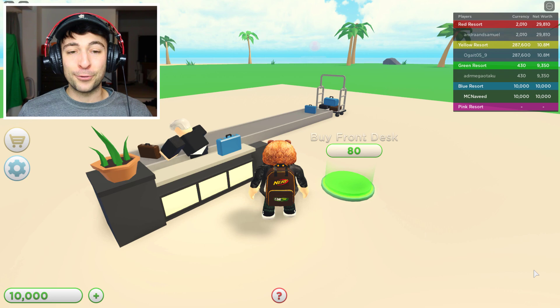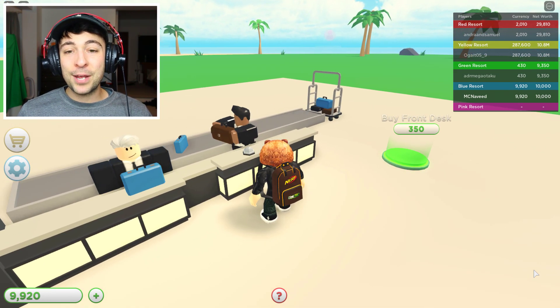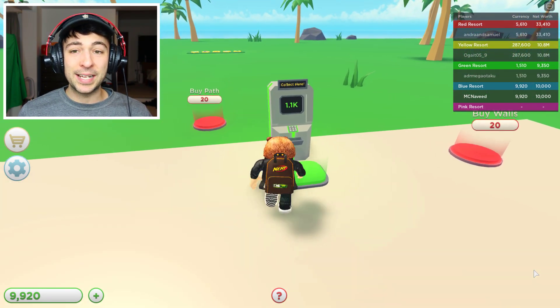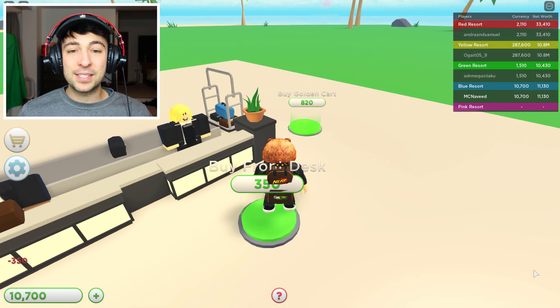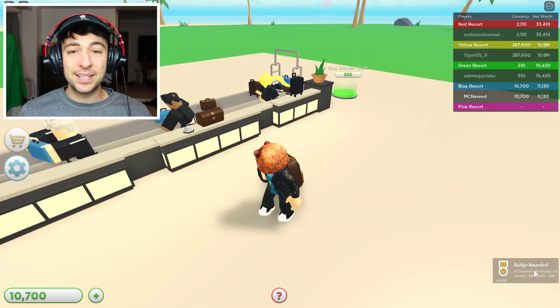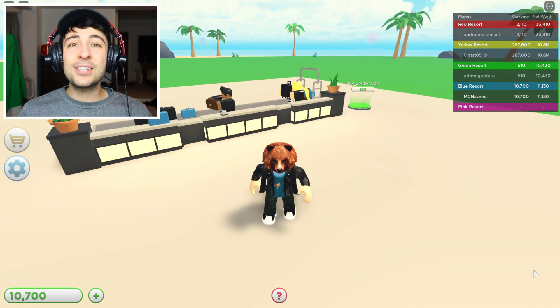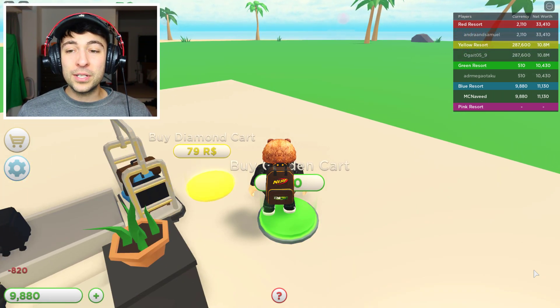Our first item is the front desk which is going to be so fun. These two guys right here will sort out everyone's bags and give us as much cash as we can get. Let's keep on building these front desks — we now have three people sorting out everyone's bags. The next item we have is the golden cart.